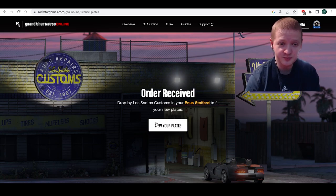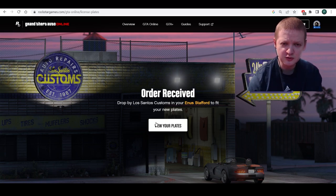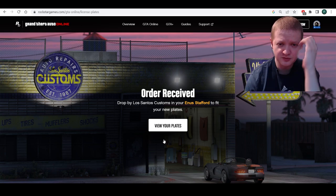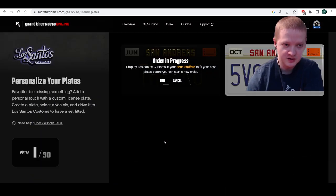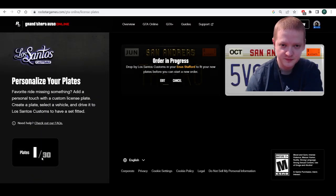And I think that now at this point, you go to Los Santos Customs in GTA Online and then you can get it fitted right there. I got a notice to drop by Los Santos Customs to fit my new plates before I can start a new order. Okay, let's go check it out.